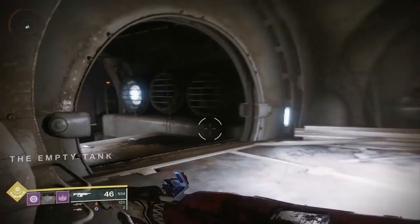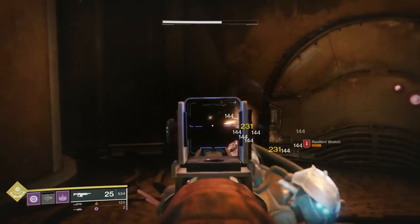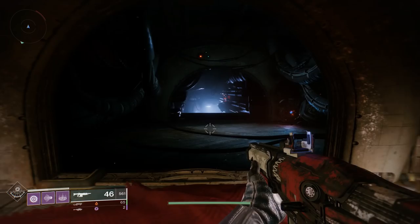This is the first room. Got a little dance party DJ thing going on down below. You're going to clear everybody out, and then there's going to be a door that opens. I will show you where that is so you can head through and progress further into the area. Once you clear all the enemies, this door will open.